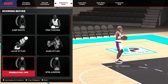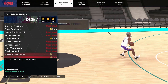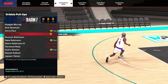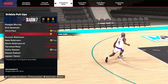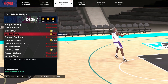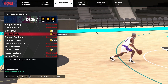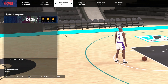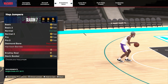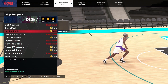No new dunk styles. Dribble pull-ups — I believe it would be Jordan Pool. Really, Jordan Pool has a dribble pull-up? That is not bad. It's like Stevenson — that's what I believe it is. Not bad though. Spin jumpers — I don't believe he has one. Hop jumpers — Jordan Pool has a hop jumper, did not know that.